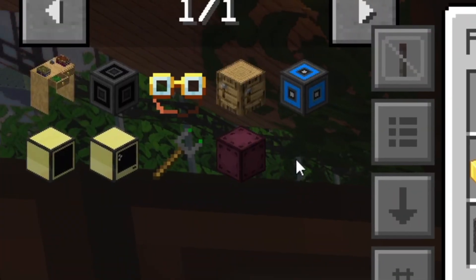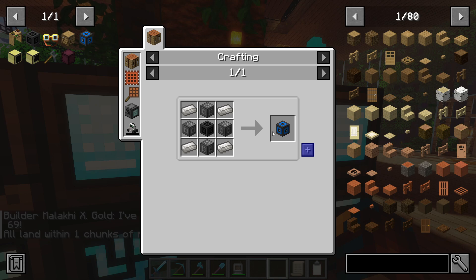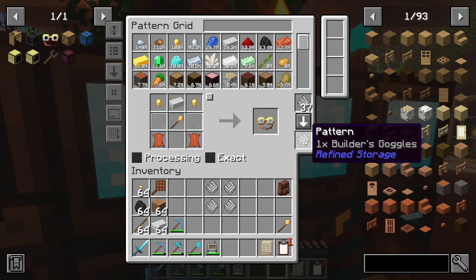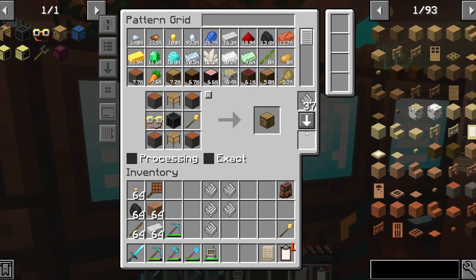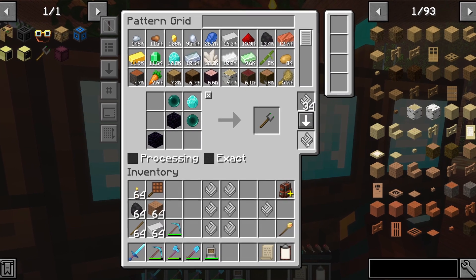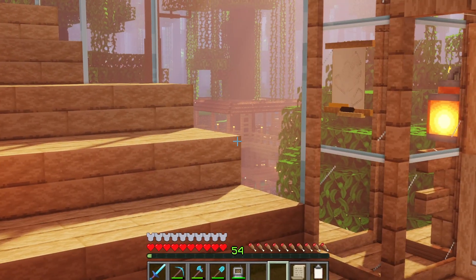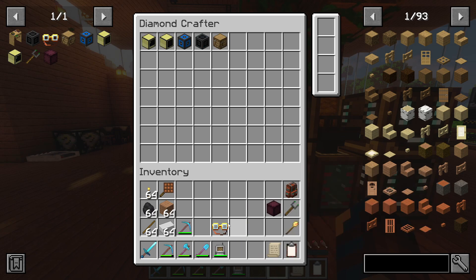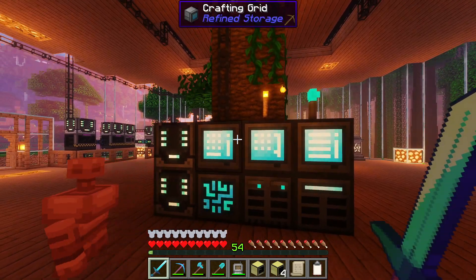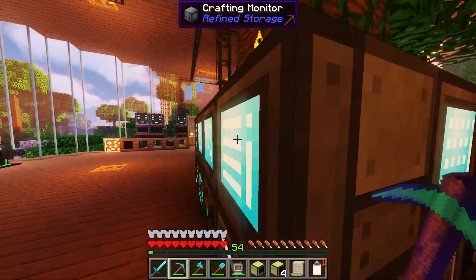Let's teach our machines some of these new components. We will start off with an advanced computer from CC Tweaked, as well as some advanced monitors. We are going to require an RS bridge, which will require a peripheral casing. We'll need to teach the machine how to make some builder goggles, just so we can make a colony integrator block, and finally an entangled block with an entangled binder. I think that was maybe a level 2 or level 3 upgrade to our mine.